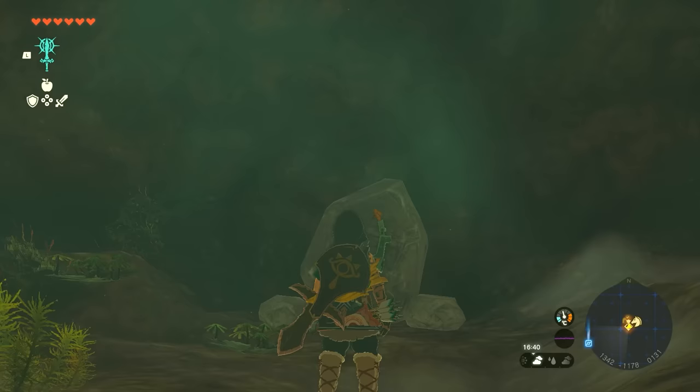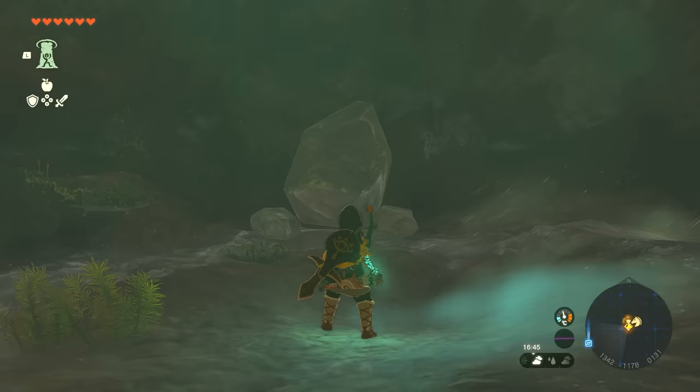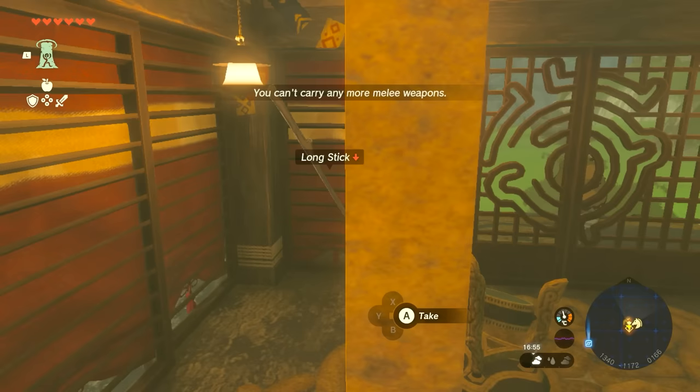But you're going to use ascend and you're going to go straight up into the tower. Yeah, ascend — this is the one ability I always forget about, the ascend ability. And then you just move these sticks. There's two sticks on either side. Move them and you'll be able to open up the door and be able to use the tower.